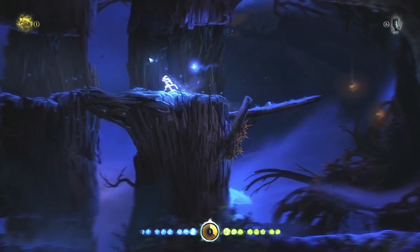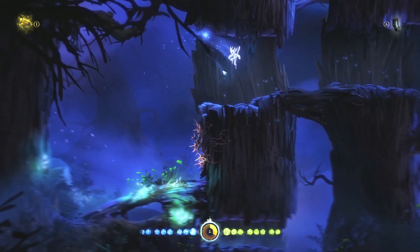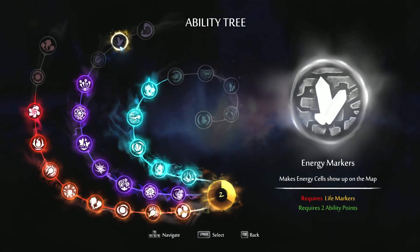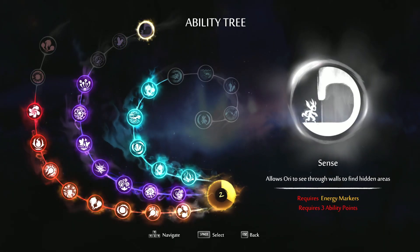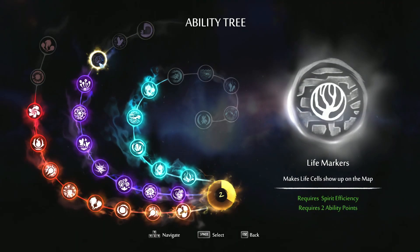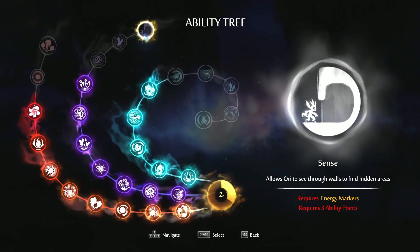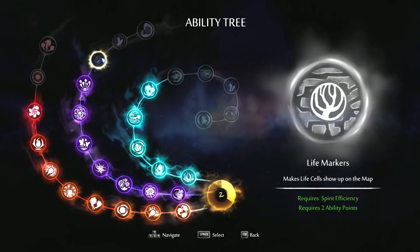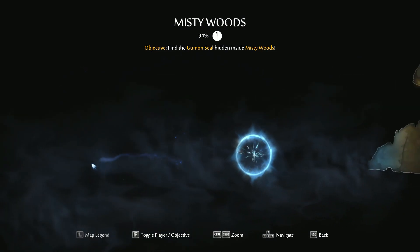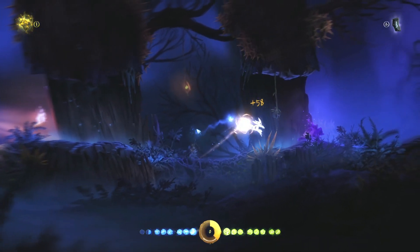Let's head up here first to see if there's an ability. We can unlock life markers. Next up is energy markers - sense costs three ability points, and I probably don't care about sense. We can reveal spirit light, ability cells, and then with life markers and energy markers we're going to know where everything is - so what do we care where hidden areas are? Let's go and do life markers. I don't know if there are any in the misty woods, but if there are they probably won't show up on the map - that would go against the theme.